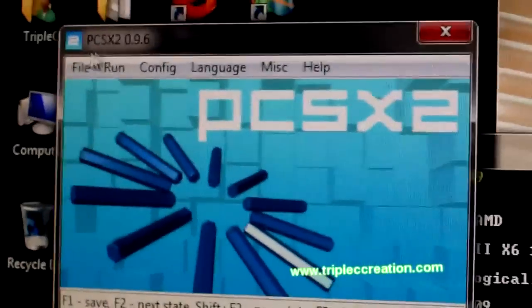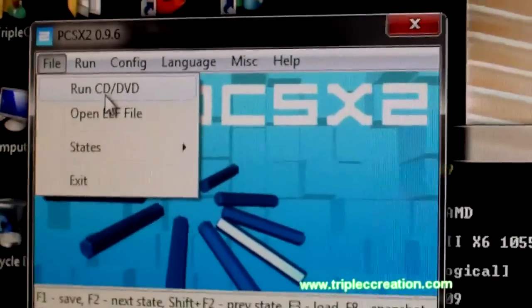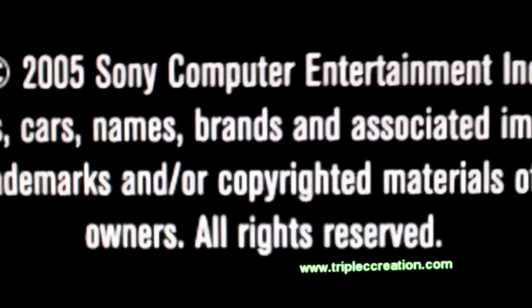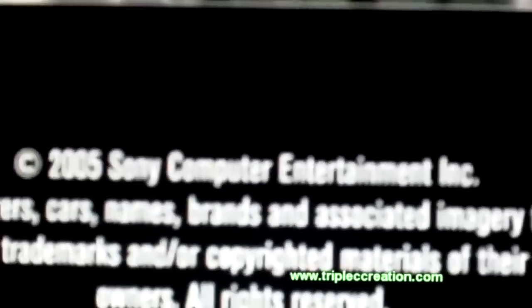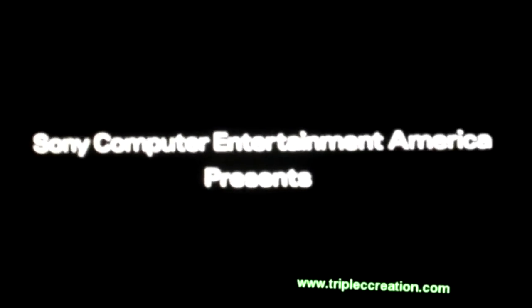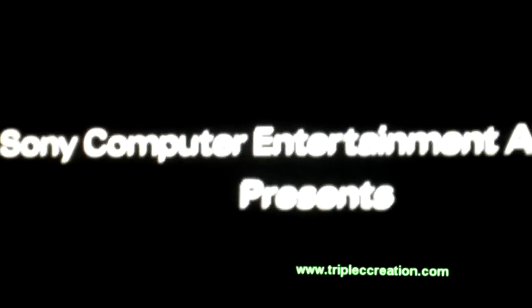Run the program itself, mount your ISO or put the game DVD in, and load the game. Everything should be okay without any hassle in the beginning — the menu part and everything. But it's the in-game part that causes all the problems with the graphics and everything.